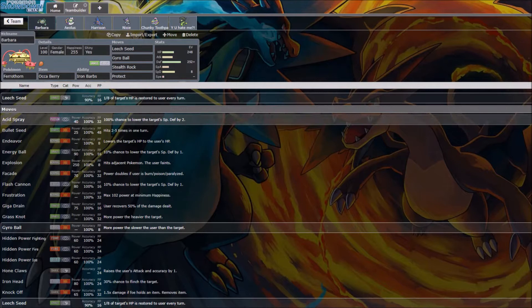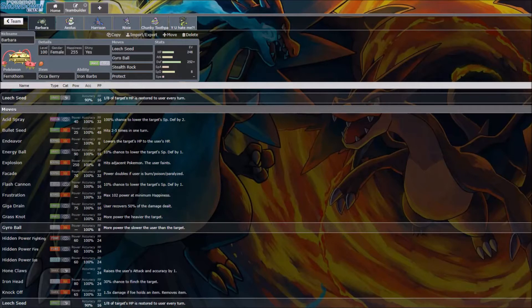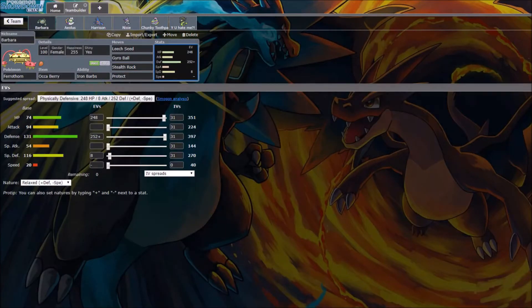First of all, we're bringing Ferrothorn holding an Occa Berry, just in case he runs fire coverage on his Mega Altaria or any HP Fires. Just Leech Seed, Gyro Ball, Stealth Rock, and Protect. My main answer for physical Altaria if he decides to bring that — I'm honestly expecting a special variant. If he brings Agility or Dragon Dance, Gyro Ball just pops it. Max HP, max defense, minimum speed to hit as hard as possible with Gyro Ball.